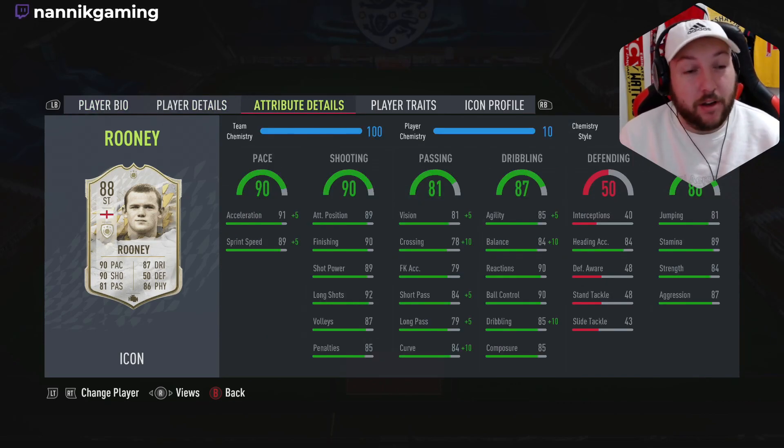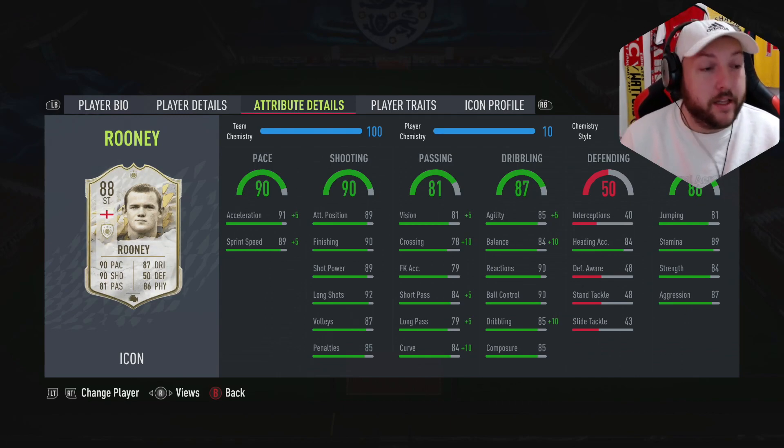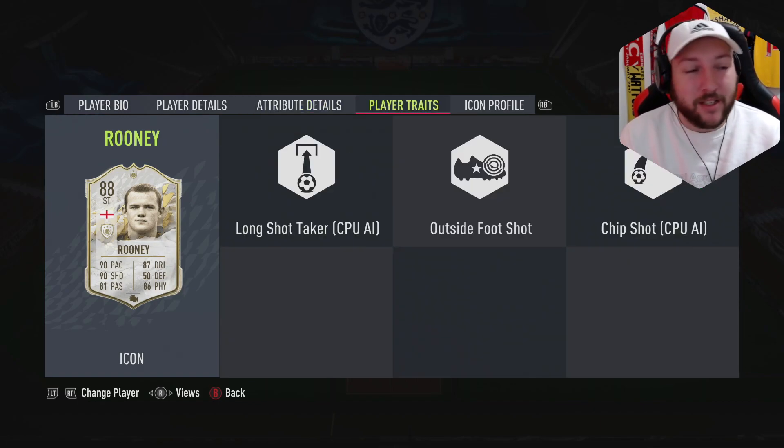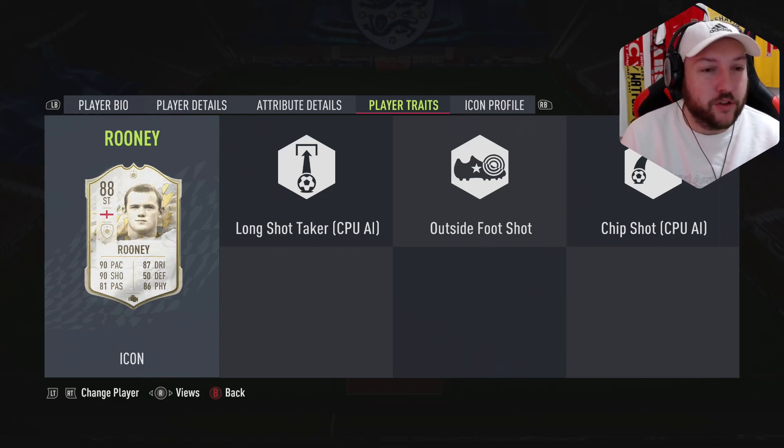It's absolutely phenomenal acceleration, which is certainly what you want for a card like this especially with his height. Shot power real good, long shots real good, finishing phenomenal, composure will be a little bit higher but that's being super picky. Stamina's great, balance and agility are great, ball control and reactions very good, short pass and long pass good for a striker. He doesn't have the best traits — I will be honest — outside the foot shot.